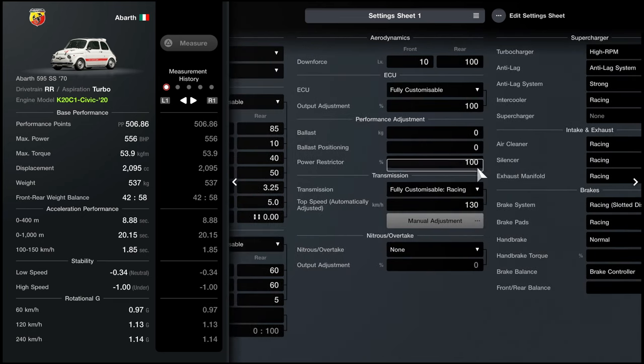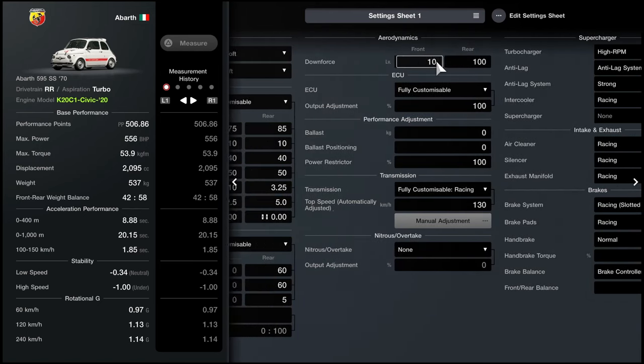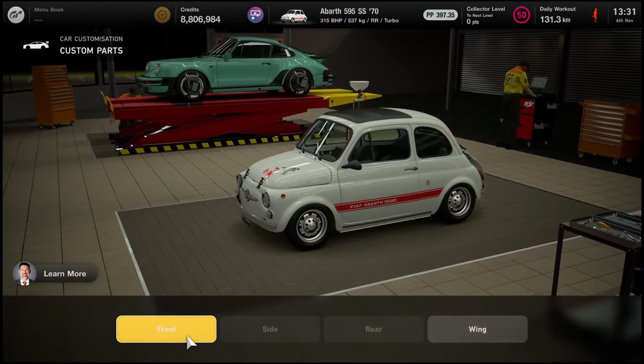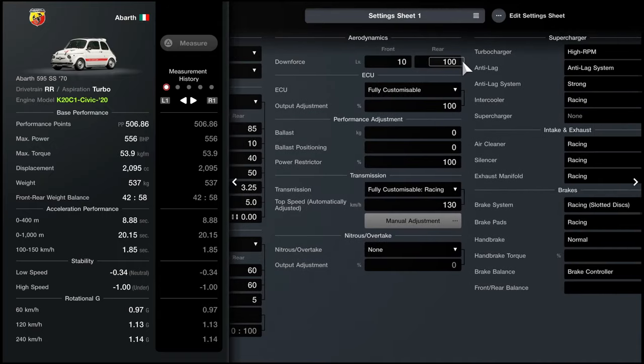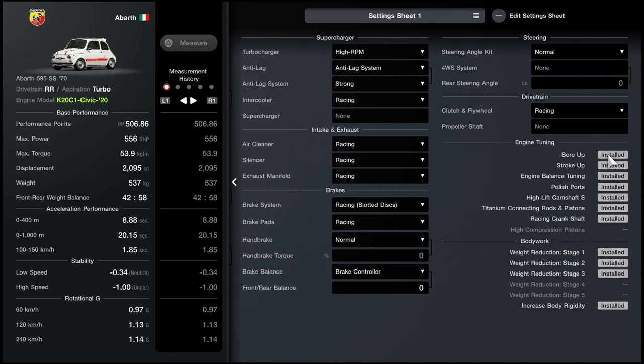Differentials: fully customizable. Fully customizable racing transmission. Downforce to 10 and 100. If you can't adjust downforce, go under GT Auto, Custom Parts, and add a rear wing and front bumper. High RPM turbocharger, anti-lag system, racing intercooler — basically everything racing. Install every single engine upgrade. When that's done and you've filled in the numbers, go to your Garage and equip your Tomahawk. Now let's adjust some settings — pause the video and check the numbers, but you don't have to change much here.